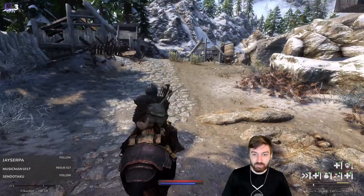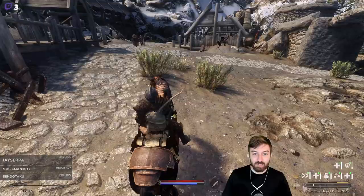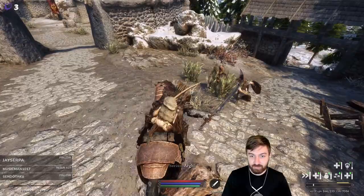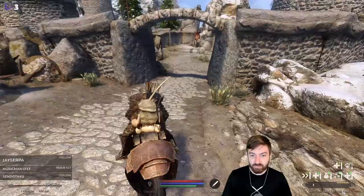Oh, a bunny. Everything seems pretty peaceful - except for the burned bodies outside. Two effigies - that's never a good sign. This place is a disaster. I have to be careful I don't accidentally kill Eric.